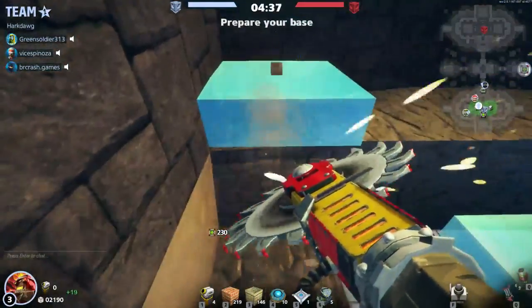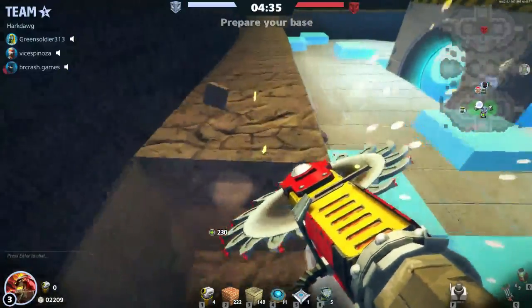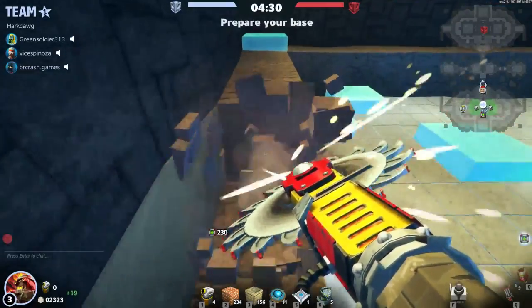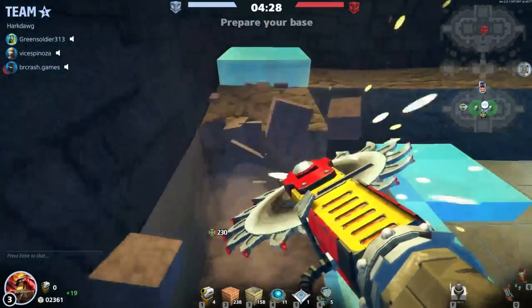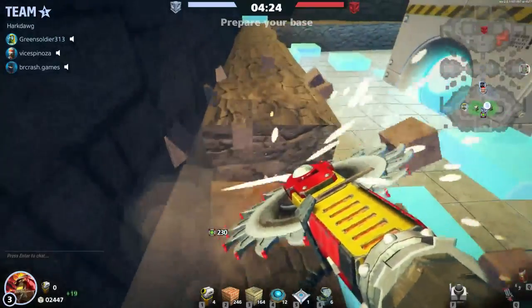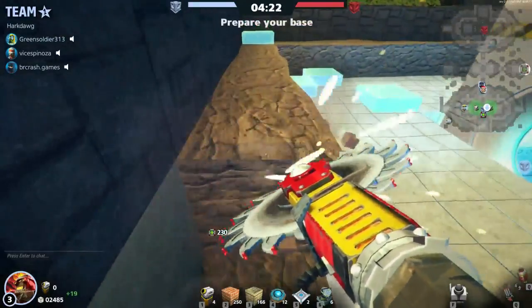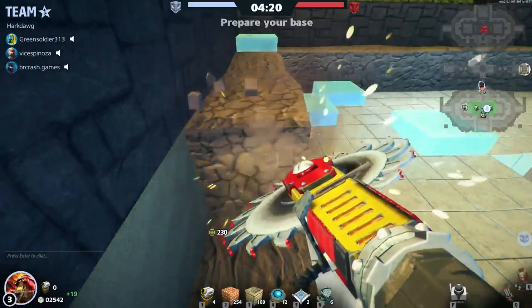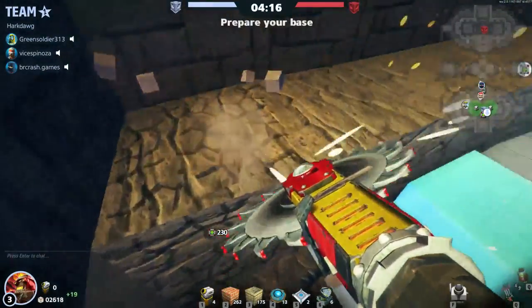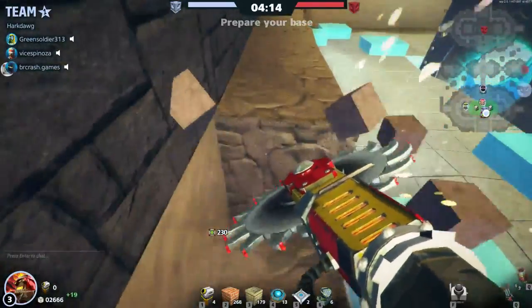I got the new skin out, you can see it's the camo skin there on the bottom left. I love the new skins, they're great. If you have enough gold — or platinum, whichever currency it is — definitely get some skins. Makes the game a little bit more fun and interesting.